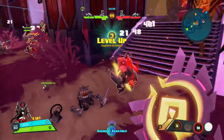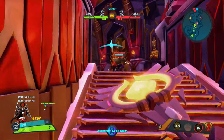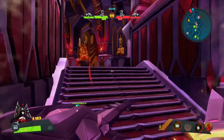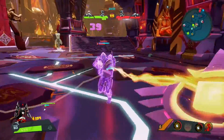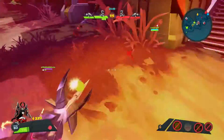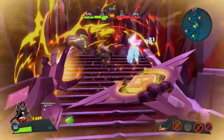Her second skill is R1, the Solar Wind. Ombra unleashes a big wave of fire in front of her. It reaches out a fair distance but not too far, and it deals continuous damage — roughly 80 damage for three seconds. It is great at building up your heat meter because it is a fan attack, not a singular attack. It's great at dealing damage to a bunch of small enemies and it'll build up Ombra's heat.